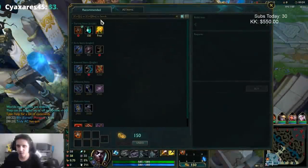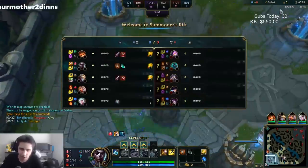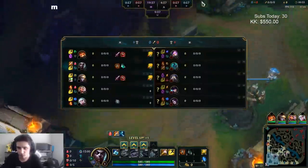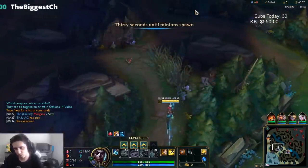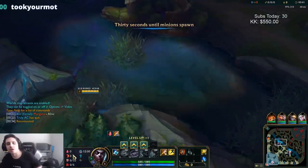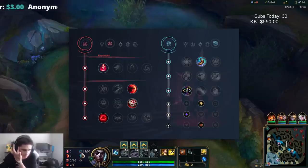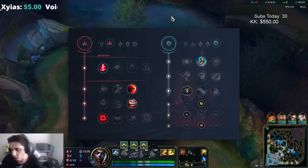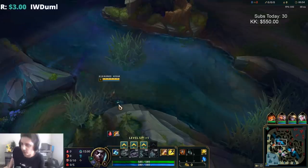Welcome to How to Dominate episode 65. Today we're playing Echo jungle. There are a lot of variations in how you can play Echo jungle in terms of runes. The way I like to play Echo jungle: I take Electrocute, Sudden Impact, Ravenous Hunter, Eyeball Collection, Magical Footwear, Cosmic Insight, Attack Speed, and 8 AP, with armor runes for your defensive runes.